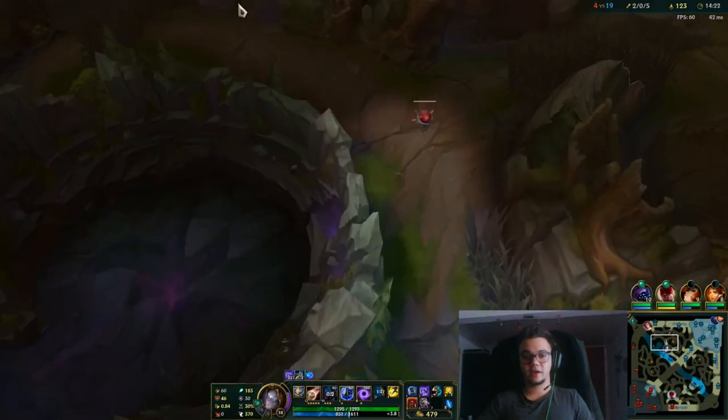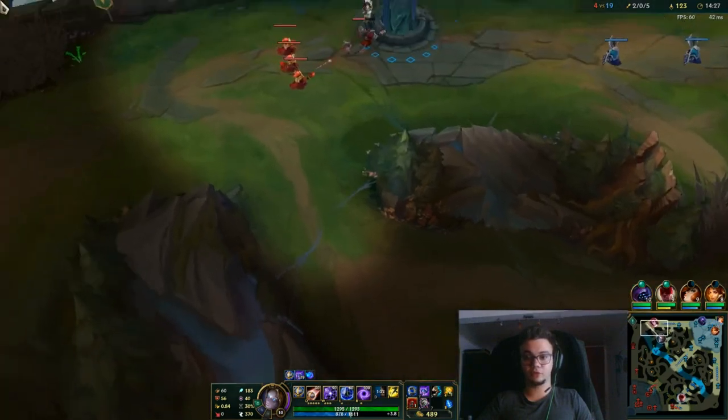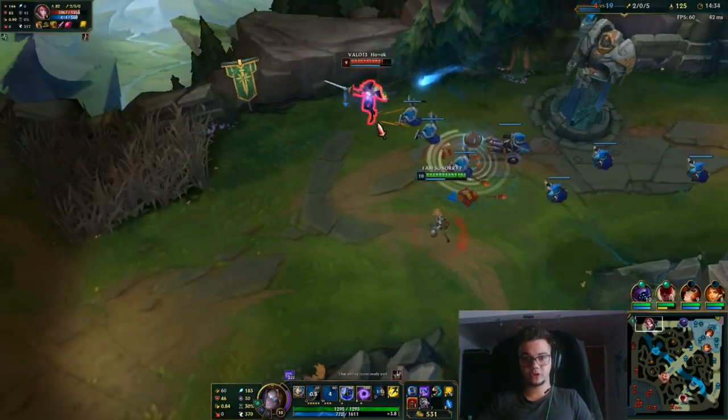So if they have Qiyana, and you're at the beginning, you play with armor, you maybe go for Phase Rush or Eerie because it gives an extra shield, and you try to do these things.